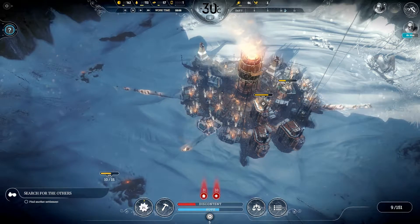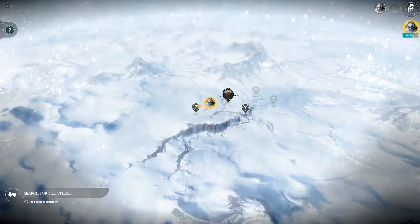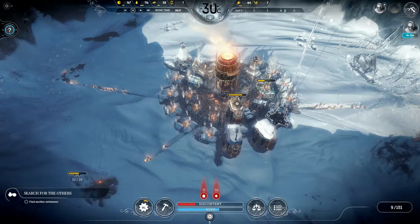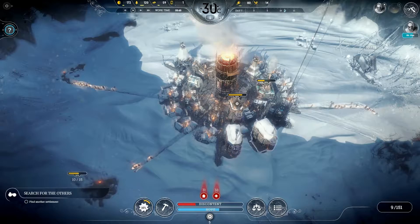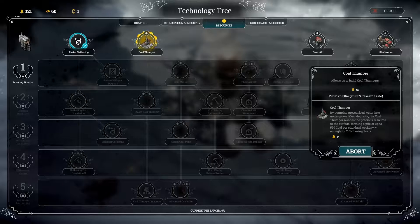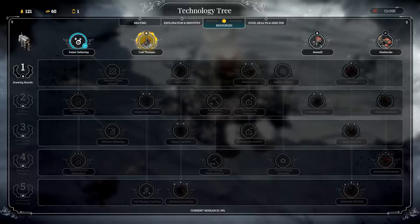Hello everyone and welcome back to Frostpunk, where our group is exploring the village to study a shelter relatively soon, hopefully getting there safely. There doesn't seem to be any danger there. We also have everyone working on the coal thumper, and while looking into continuing this game, I noted that the bunkhouse would probably offer better insulation.